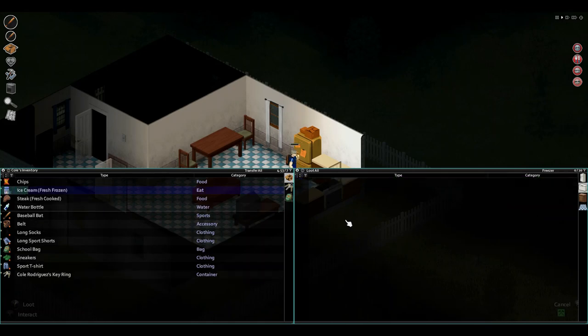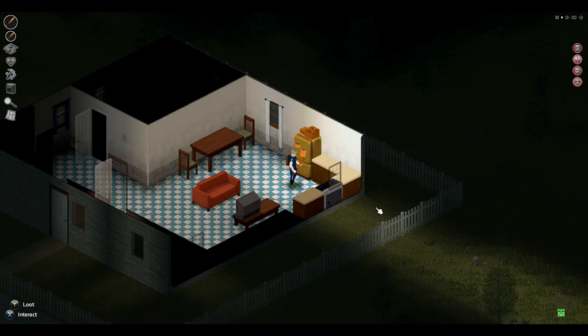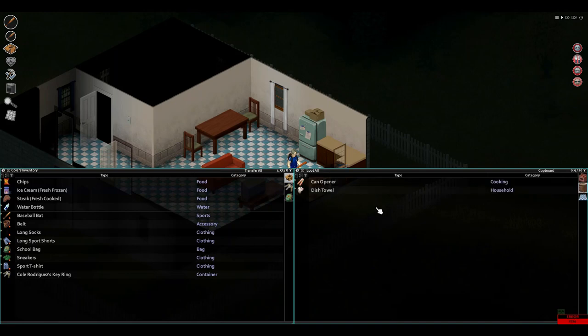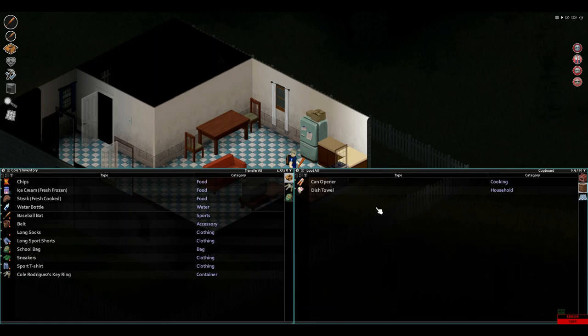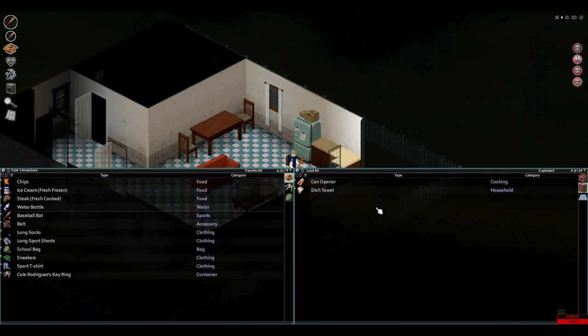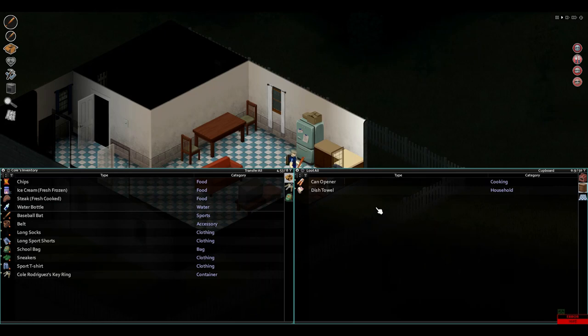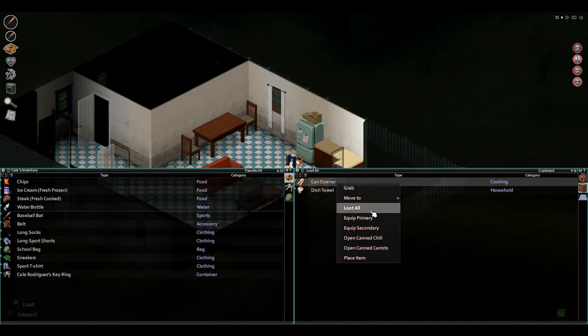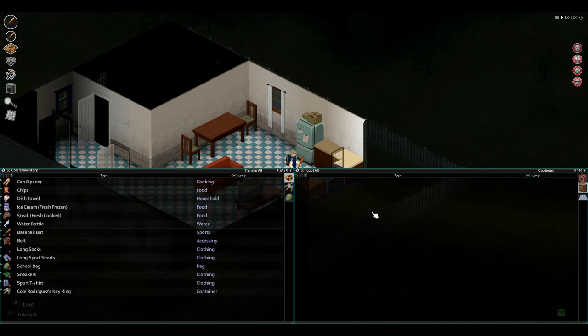Eat half — I hope that helps with the hunger a little bit. Let's check the cabinets. Let's loot. That's the wrong — why isn't it working though? Makes no sense. Guess I have to do it individually until I figure out how to do that again.